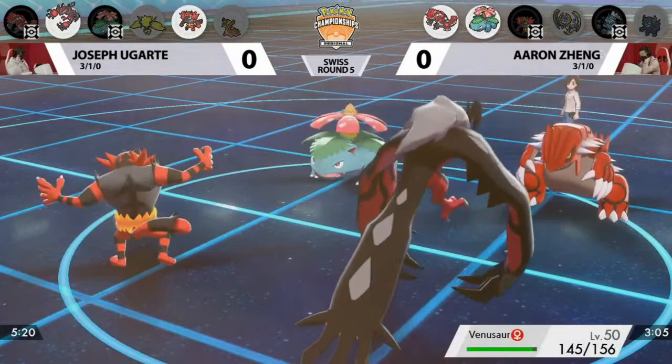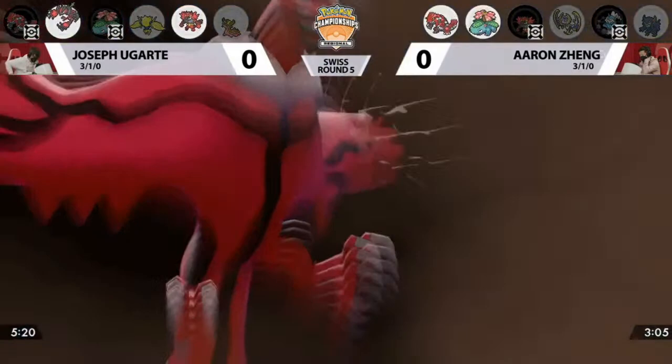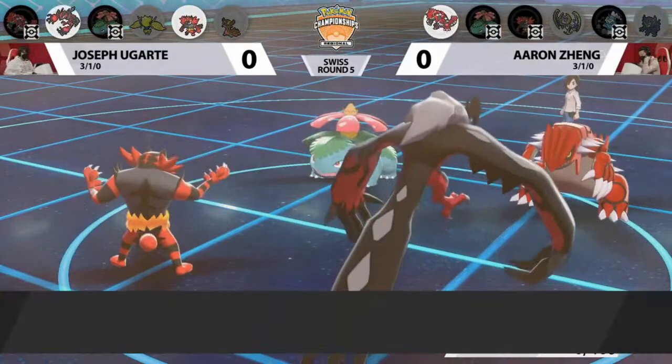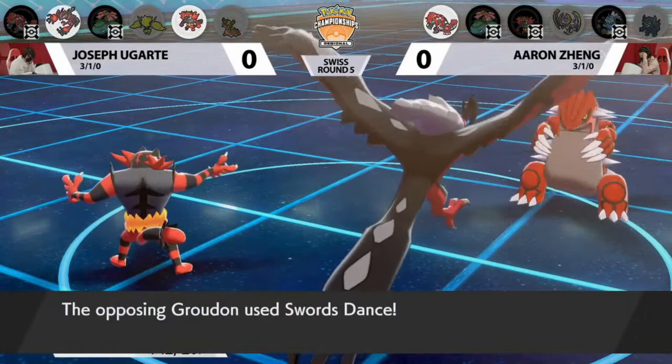Now with the two-to-two count and two Pokemon weak to Rock Slide, Aaron is looking strong. That Incineroar hitting the field means a Fake Out hitting into the Venusaur, making sure it flinches, breaking any potential Sleep Powder and allowing Eveltal to hit a huge Oblivion Wing. That's a lot of HP recovered. Aaron is now down to his final Pokemon, and Swords Dance is going to be revealed in this spot. Sure, it's a two-to-one count, but now a really boosted attack.